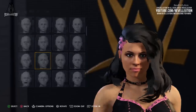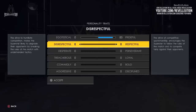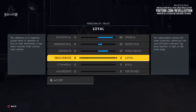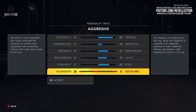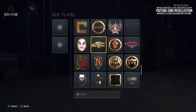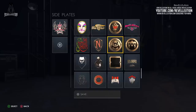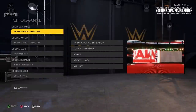There's also the option to decide between using your entrance or in-game attire for your headshot. For personality traits, like in previous games, you can apply points in favour of your superstar being egotistical, prideful, disrespectful, respectful, desperate, perseverant, treacherous, loyal, cowardly, bold, aggressive, or disciplined. For our created superstar, I decided to make her prideful but respectful, loyal and perseverant, bold, with a slight aggressive side. When it comes to custom side plates, I decided the most fitting plates were those of Natalya's, and mirrored the plates on either side — had I wanted, I could have simply applied different plates to the left and right.